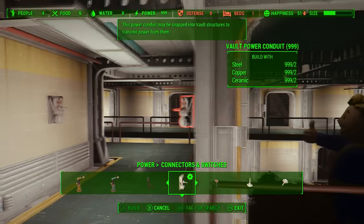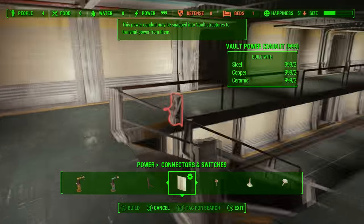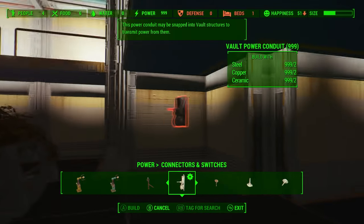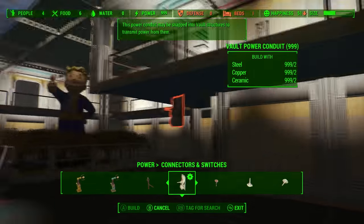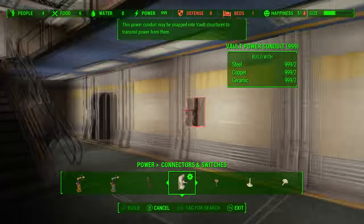It actually lit up the bottom floor too, which is a pretty handy thing — you don't have to waste too many conduits. I have no lights on this side, which is why that side is still dark. But if I put lights pretty much everywhere here, everything will be lit up.